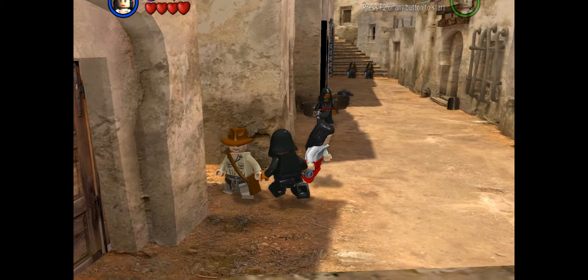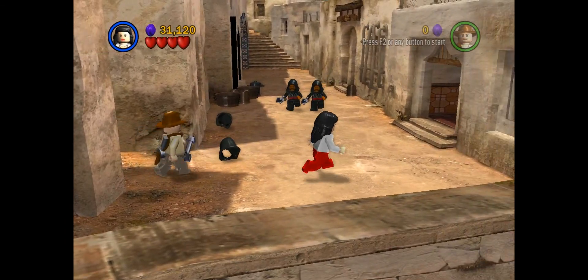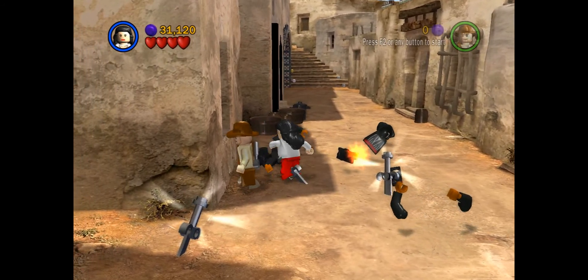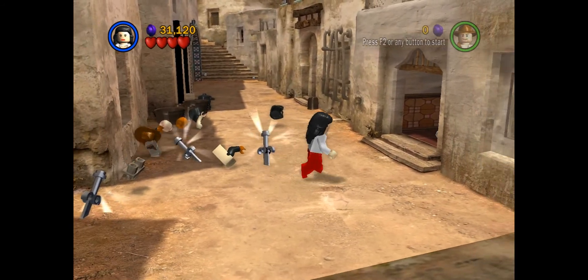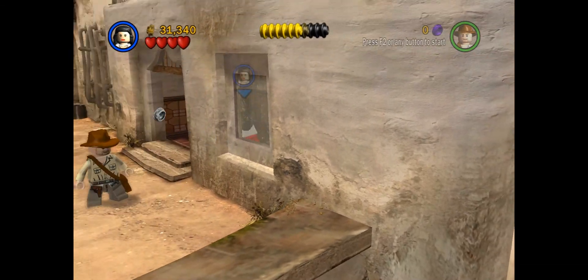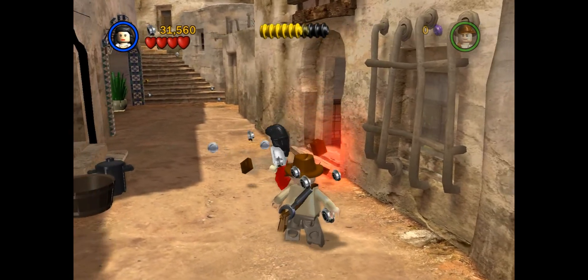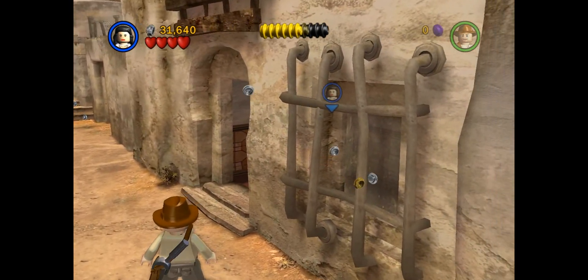Anyway, let's move on here to kill the bad guys. There's an alleyway with bad guys wielding swords. We don't really need a sword right now, but there will be levels later on where swords become very important to throw, because you can throw a sword and cut a rope with it.